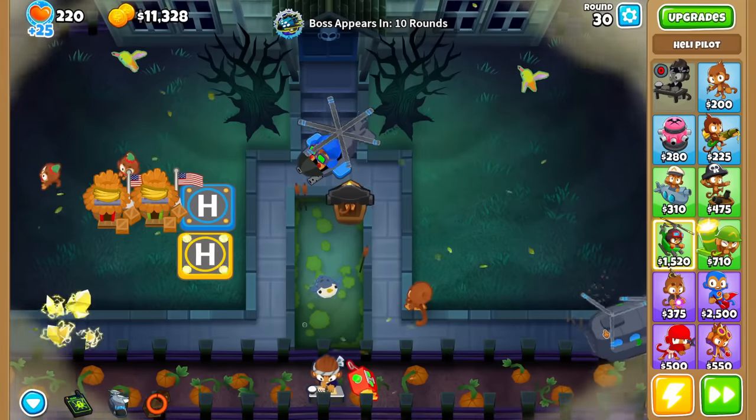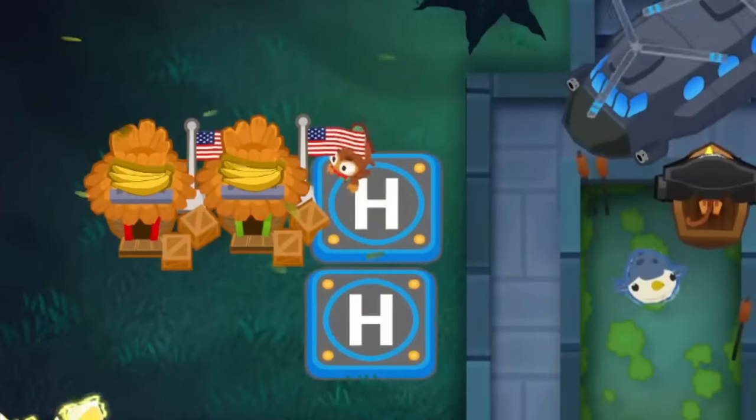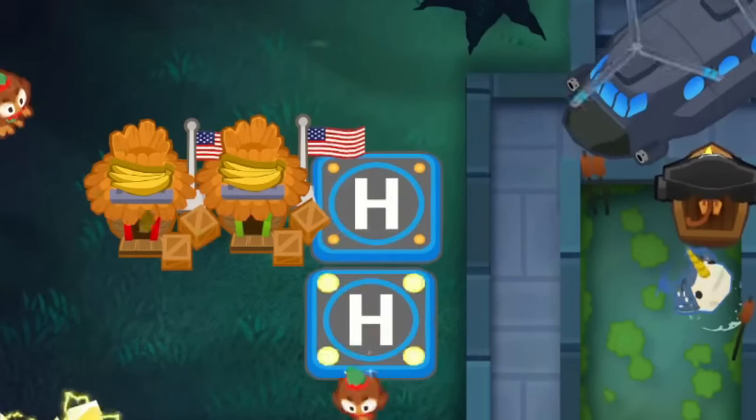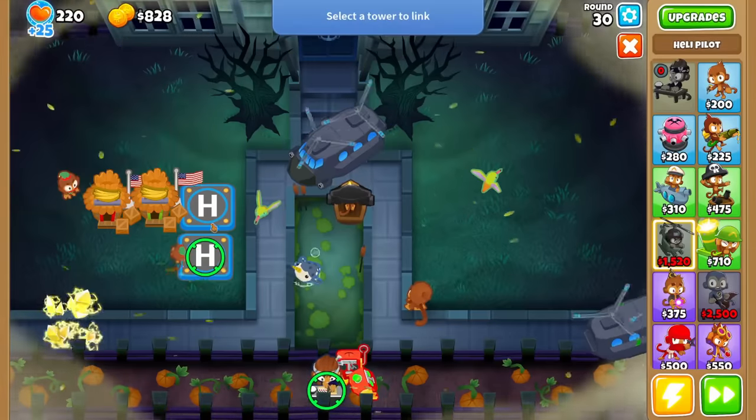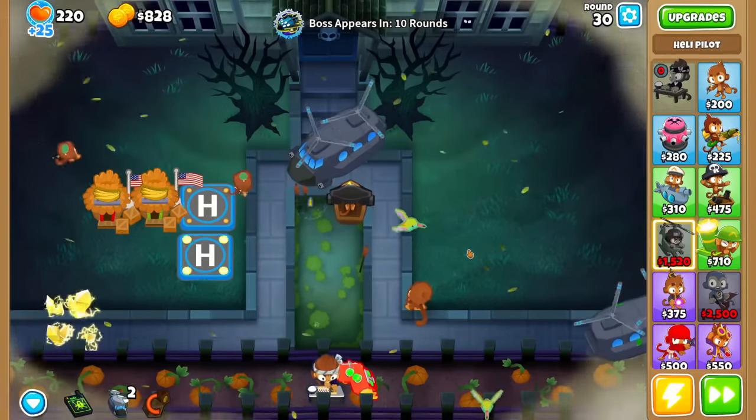From here, we'll keep stalling the rounds, spamming supply drop, and work towards another support chinook. I like to build this second one inside the range of 2 discount villages, but it isn't necessary. Once we get the second chinook, lock it in the middle of the track and use it for defense, as we only need the first chinook to stall the rounds.